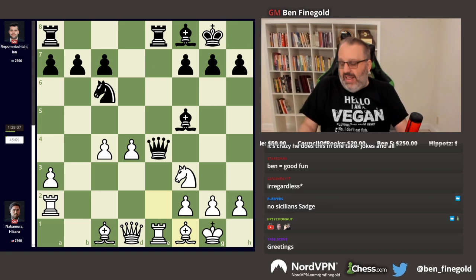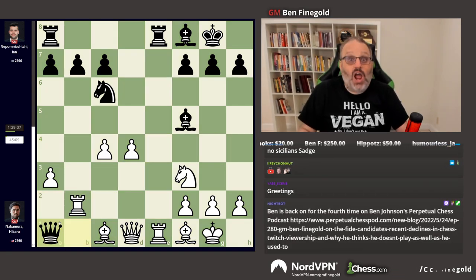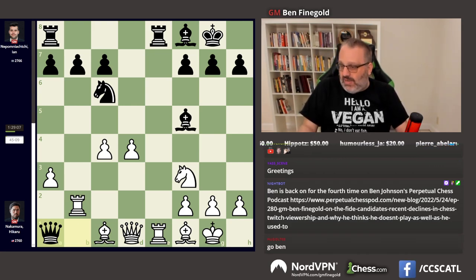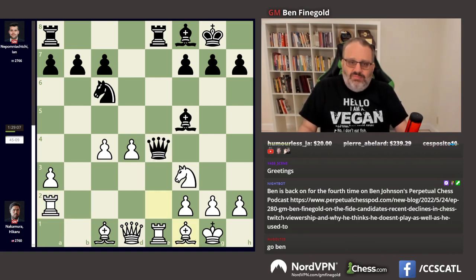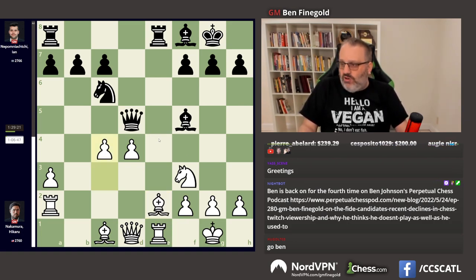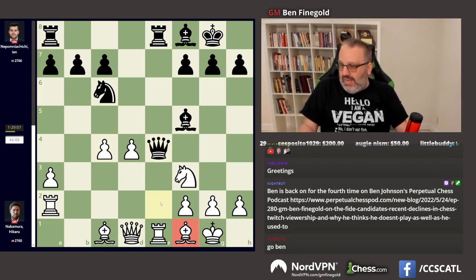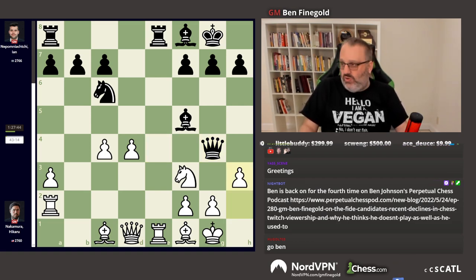Bishop F1. Now the engine says Queen B1 is best, followed by Queen A1. I think people at Fox News might say something about this, because that looks crazy. Yeah, if that's the best line, probably not a good line for Black. Always play Bishop F1 — so I think Queen E4 is just a mistake. I don't think that's going to be played in the future. Bishop F1 attacking the Queen. Queen B1 was not to Jan's taste, so he played Queen G4. The engine says Black just has a bad position now. He keeps getting his Queen knocked around.